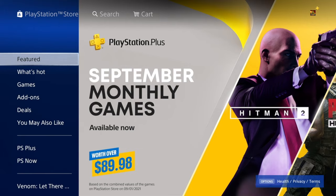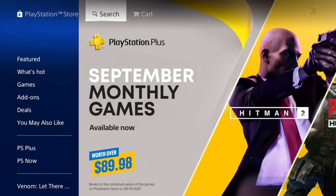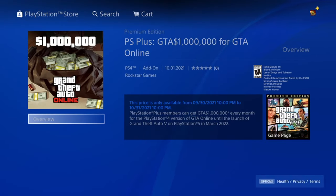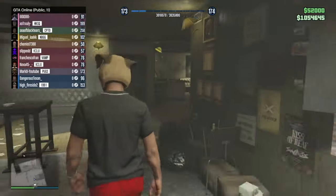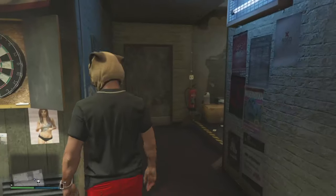Our first money-making method this week is exclusive for PlayStation players. It's a brand new month — October — and if you have PS Plus, every month they give you a free million dollars. All you have to do is go to the PlayStation Store, type in GTA 5 Online one million dollars, click download, close and reopen the application, and your million dollars will be there. I collected mine yesterday.